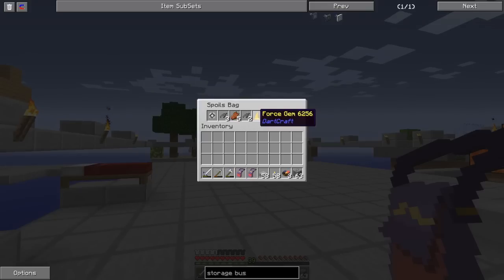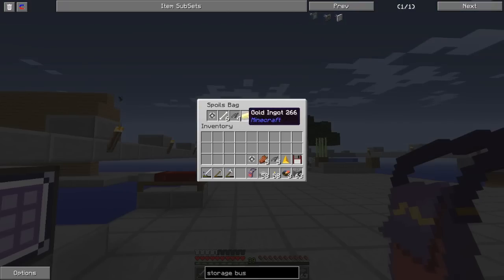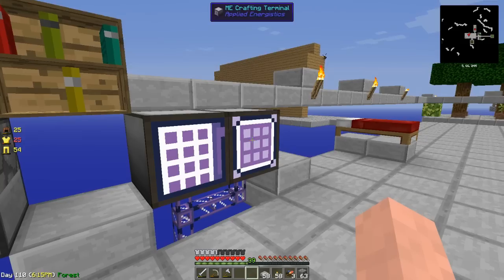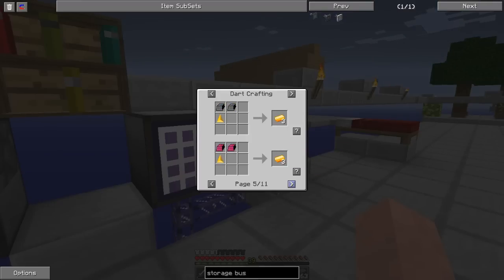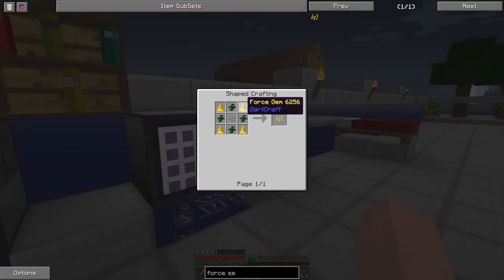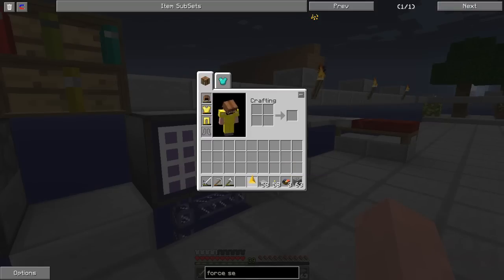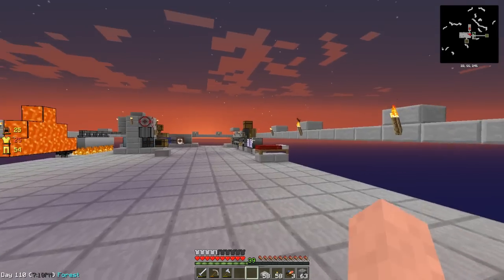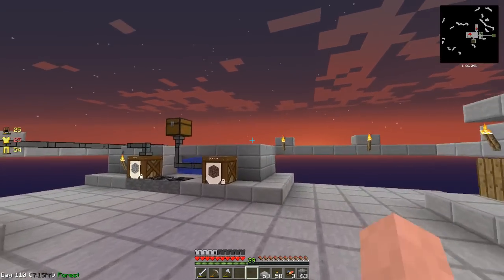Force gems — only one. I need more than one. We didn't even get any here. We got some gold though, I suppose that's kind of useful. Now I think we need four of these in order to make the seeds. I know we need the actual gems. What I would like is four force seeds, simply because growing force is going to be the way to go. But since we only have one, we're going to need to wait for more spoils bags. Next episode I'm definitely going to upgrade this into a fully automated one. Now that we have an applied logistics setup it makes everything so much easier.